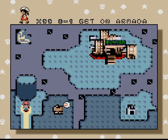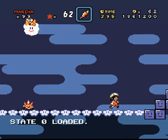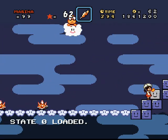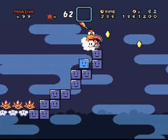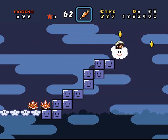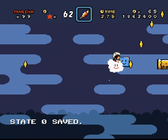Get on Admarra. The secret exit on this is... if I can actually... alright, that seems to have worked then. Let's grab another one of these and basically follow the coins about.